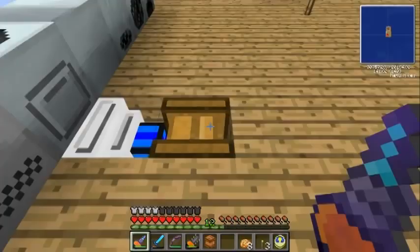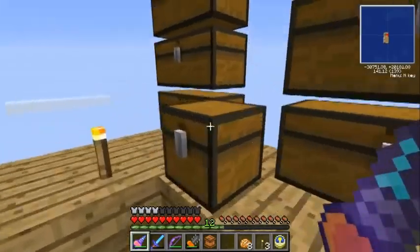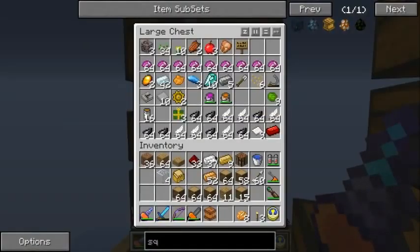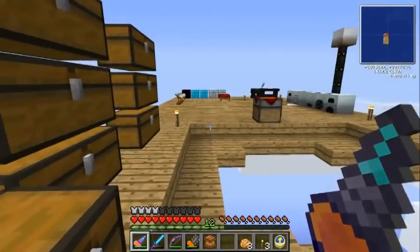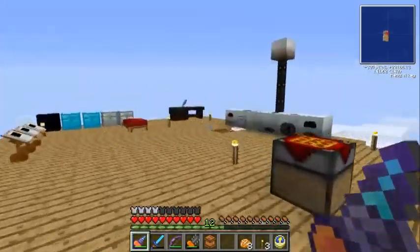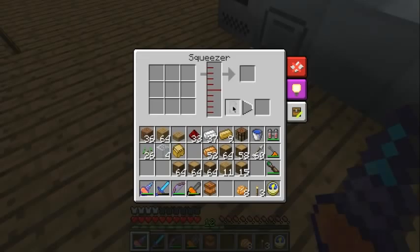I don't have my omni wrench because I lost that when I died, so I need to get a new one. Alright, squeezer — I don't know exactly how it works but I'm guessing all I really need to do is throw some seeds in to produce some seed oil. I think that's how it works. Oh, it's got an internal buffer — it'll fill up into there.